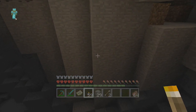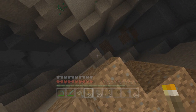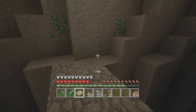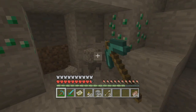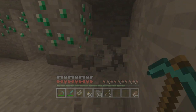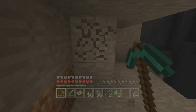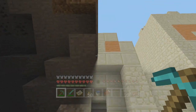At number eight I have chosen emerald ore — not emeralds themselves, because you can trade with villagers to get those. I'm talking about the ore itself. Emerald ore only spawns in extreme hills biomes in groups of one, which is pretty rare. I had two of them together in survival, but they normally spawn in veins of one, making them super rare. They only spawn in one location, making emerald ore definitely the rarest ore in Minecraft.